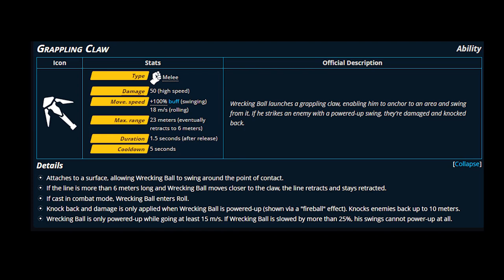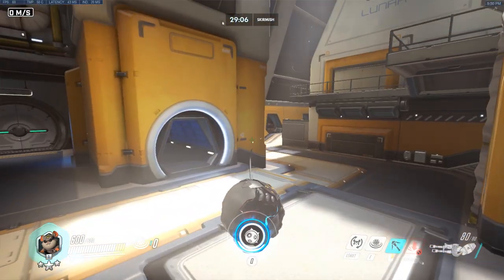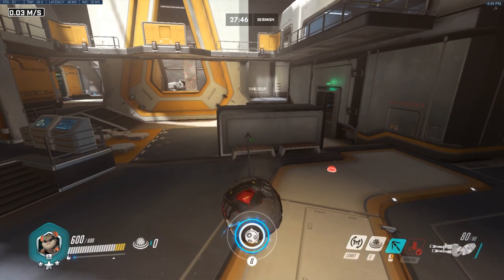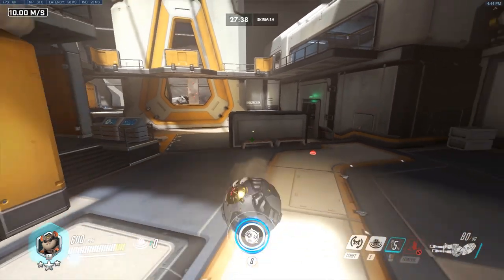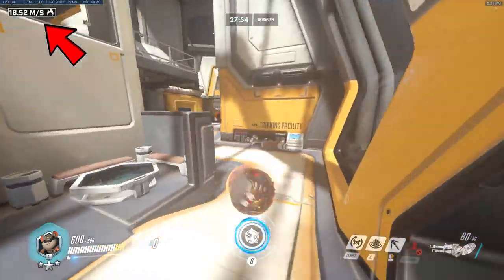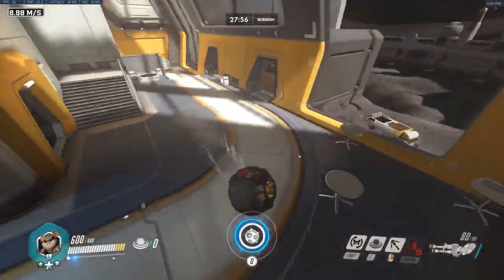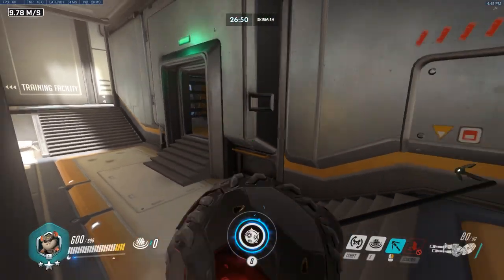Grappling claw is ball's ability that makes him so complex. Pressing it automatically puts you in ball. You have a range of 23 meters. Your claws can grab walls and ceilings, not floors. As you get closer to your contact point it will retract to a maximum of six meters, but it starts at 23 — so you start long but once close you can't get long again. It's a five-second cooldown.